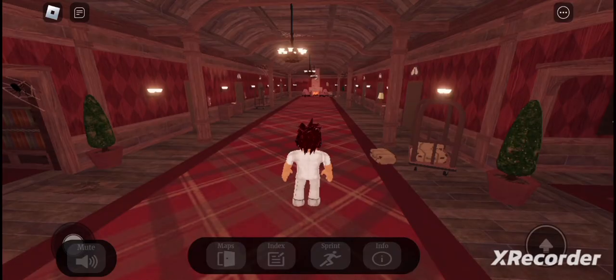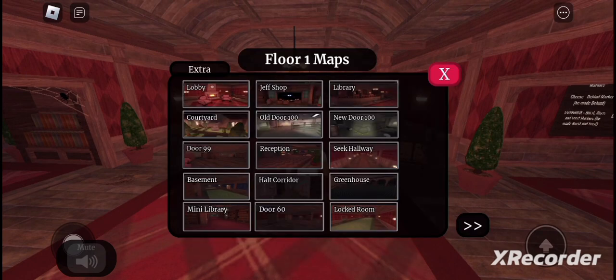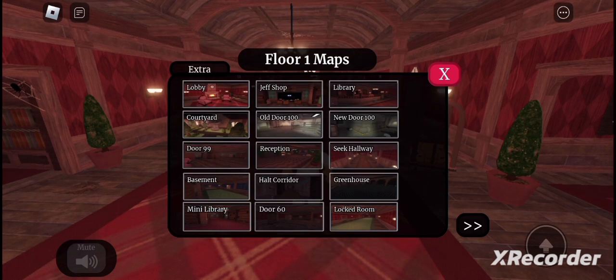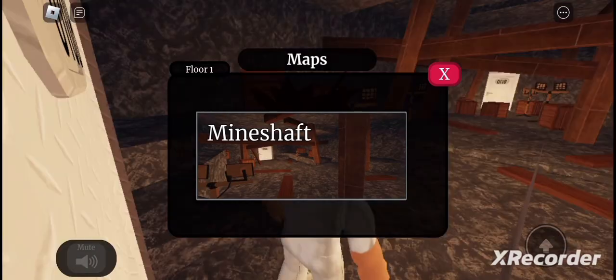Hey guys, welcome to today's video. Today we are in Find the Doors Markers and we are going to get the glow stick marker. This one is pretty easy — we go to maps and then we go to... hold on, there we go. I was getting so confused, I was like, where is it?